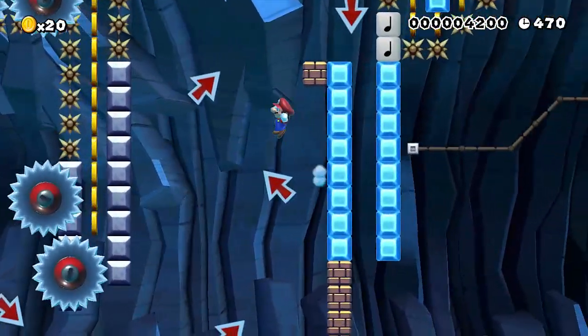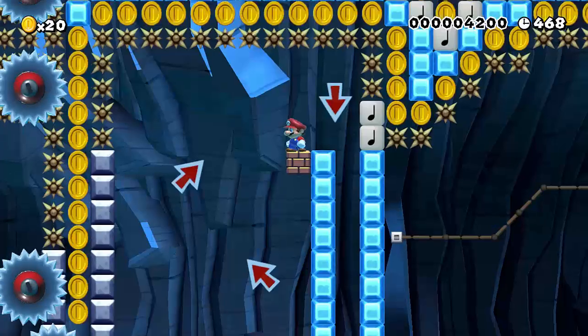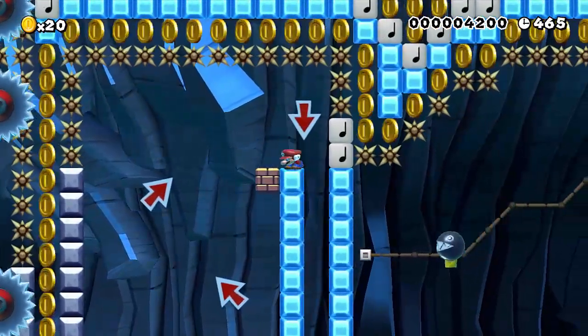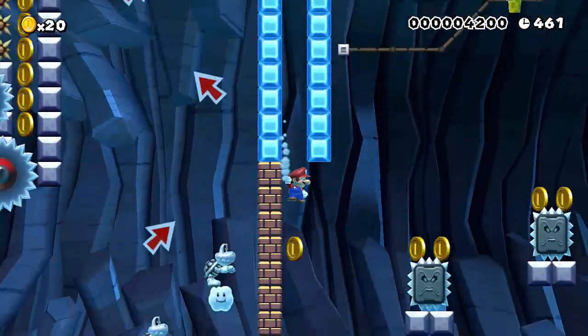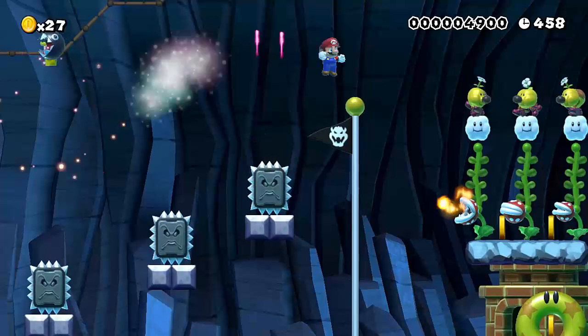Over here. Do you guys think that there should be a special effect for wall jumping off of a nice block? I think there should be. Also, nothing there. Gotta do this. And that's the level.